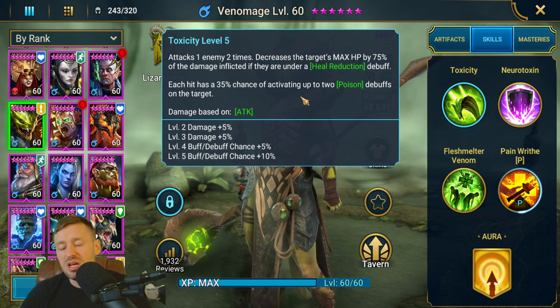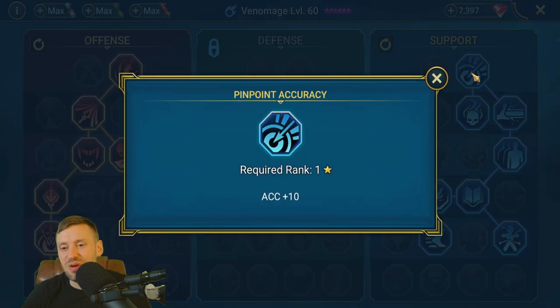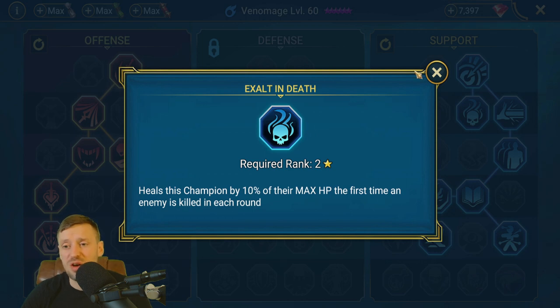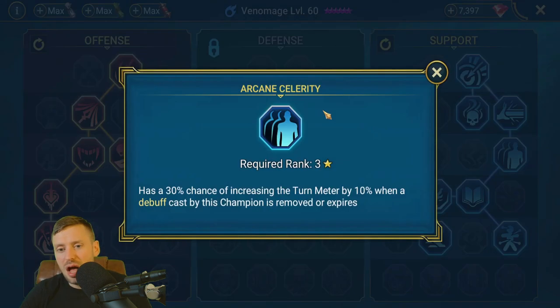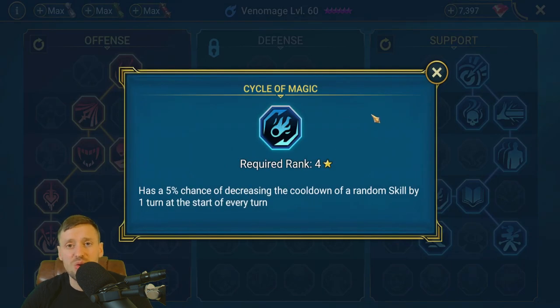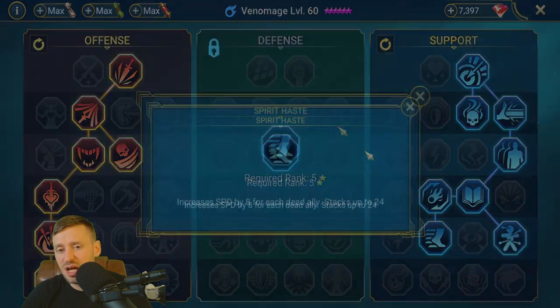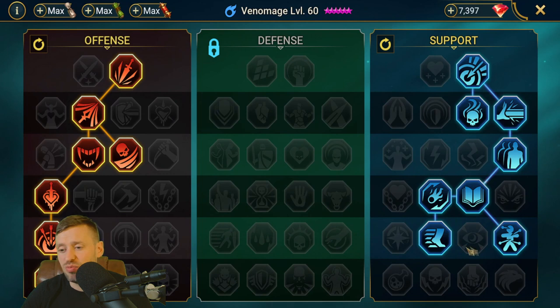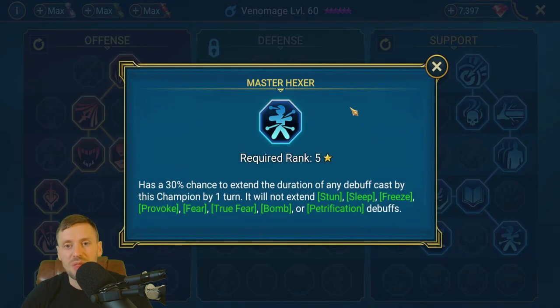It's a really amazing kit. For masteries, we've gone for Accuracy — every time you get a kill it helps heal you up and keep your HP topped up. We're also keeping our turn meter going and staying fast. Lure of Steel boosts our stats, Cycle of Magic hopefully reduces cooldowns on the A3 so we throw out more poisons, and Spirit Haste increases your speed when food or other champions die, getting you to the boss quickly. Master Hexar is absolutely essential — it increases our poisons and all those debuffs Venom Age brings out.